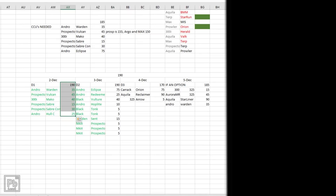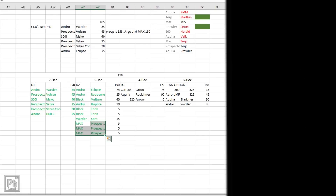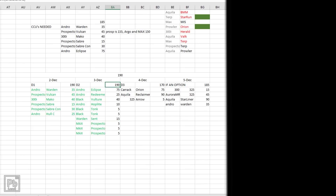After 24 hours I melted all of those and on December 3rd I picked up all of those CCUs again for the same $190 in credit. You'll notice I bought three Freelancer Max to Prospector CCUs. These $5 seeds are essentially seed-to-seed CCUs. The Freelancer Max is easy to get and I wanted to ensure I could reach the Prospector in the event it's no longer always available. It was $15 in credit that if I never used, I never used.